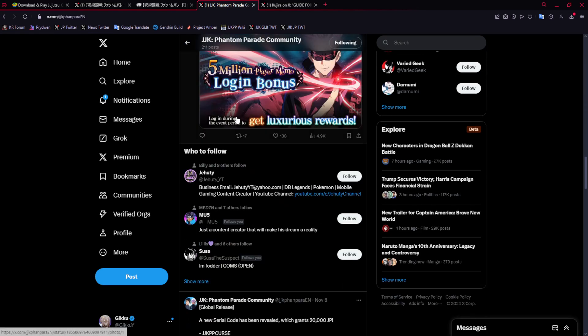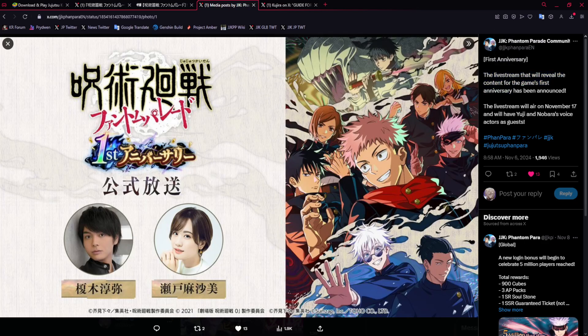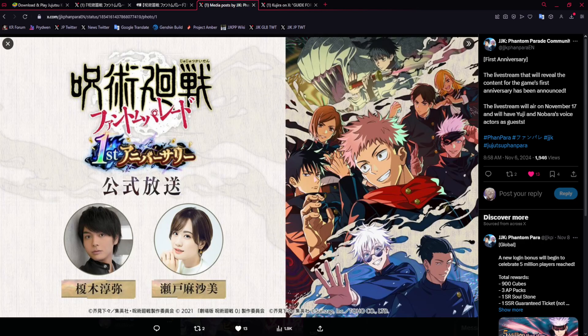There's going to be new content revealed for the first anniversary. There's also an extra tower game mode already on JP — 50 floors, and many people aren't able to beat it even with more recent units. If you want more difficult content, maybe hop over to JP. You'll need a VPN on 24/7 for that, but you can download through KuApp and put on a VPN. People are thinking this is where we'll get our first Sukuna, which we haven't gotten yet — very crazy. My guess is that this will be a Sukuna.